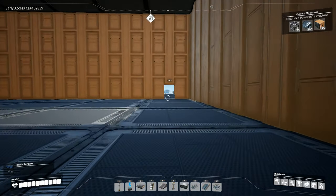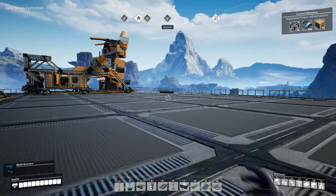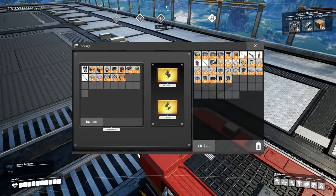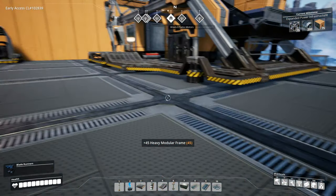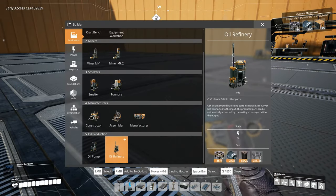We have a craft bench right here but we don't need that right now. We need the oil refinery to make plastic. Let's go upstairs and grab some of the encased industrial beams and build an oil refinery just to see if I'm right. I'm pretty sure I am, but I want to make sure I grab everything I need before I run out to the oil patches.